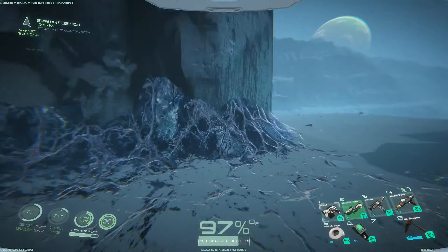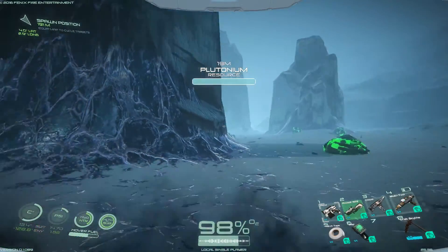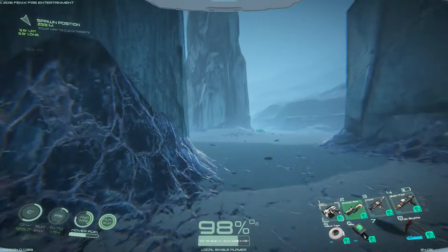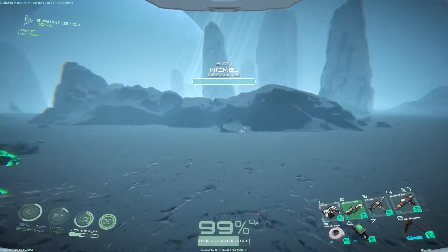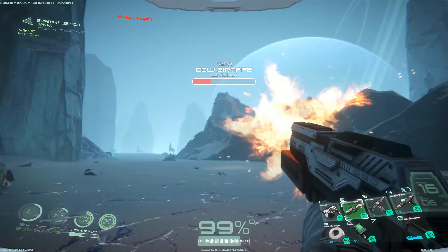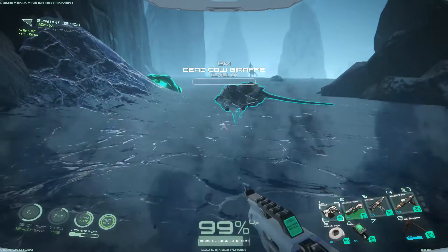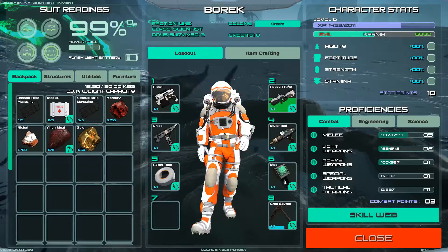Holy - cow-giraffe, that is so cool. Let's holster the weapon so we move a bit faster and hope we can spot it. So many different things over here - more nickel. There it is. I hope it's not gonna kill itself. Critical hit - dead cow-giraffe! Let's see what we can get out of this one. They are not aggressive. Alien meat, gold, and more alien meat.